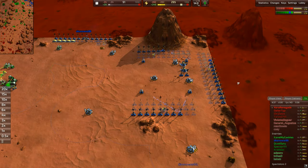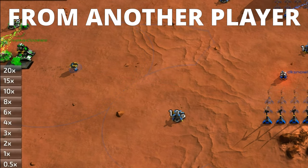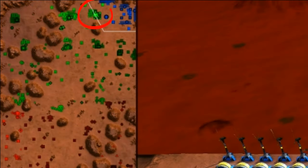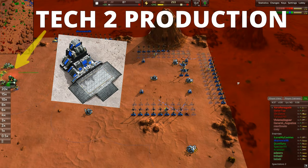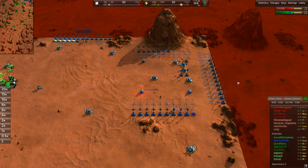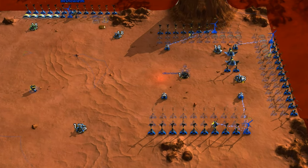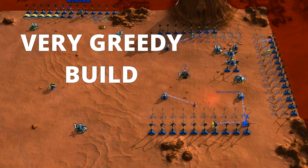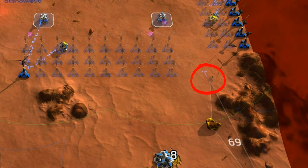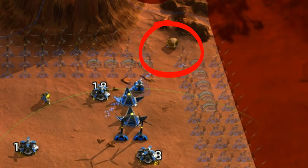You're probably wondering where the T2 constructor comes from. It actually comes from the player right next door — the designated economy player for this match — whose job was to reach T2 constructor production and then gift those T2 constructors to other players who can pay in metal. However, this nuke build doesn't allow for metal payments, as it is very greedy requiring every scrap of metal and energy to be this fast. Some of those scraps come from the large rocks spread around starting map locations, each holding a few hundred metal.